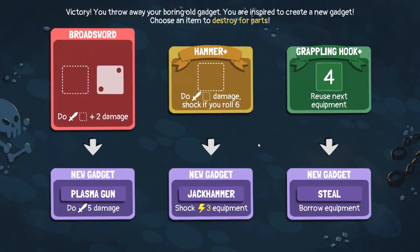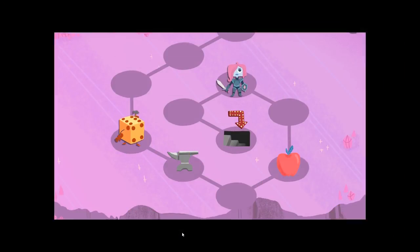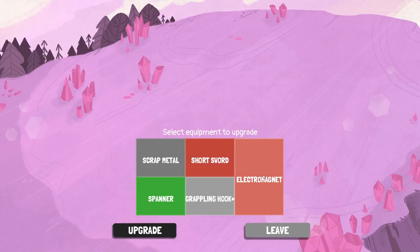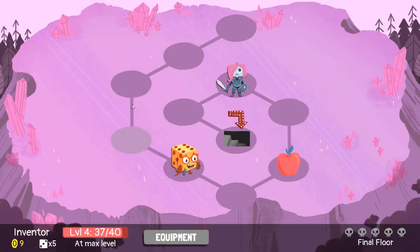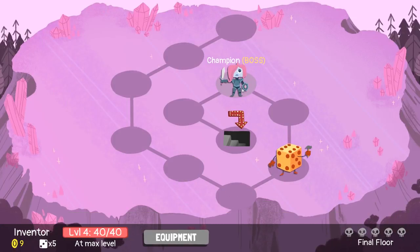What do we want to do? Plasma gun — sure. We're max level. We're going down to the finale. Who is this? The champion — I have no idea who the champion is. We don't want to use that yet. We need to get some more of our junk in here. Can we get the electromagnet? Sure. We can even take out our hammers. So that makes it smaller — pretty good. The short sword goes up to a five. Scrap metal — plus two shields. Let's get the electromagnet and then we're going to ditch the short sword. Heal up and then — the champion. We're at the boss, let's do it.